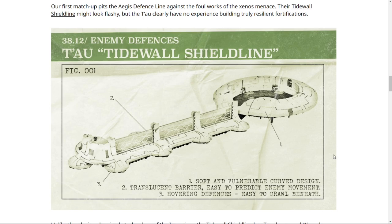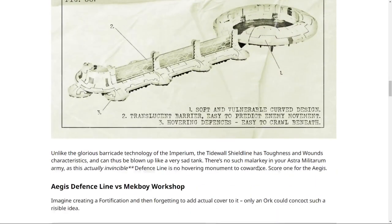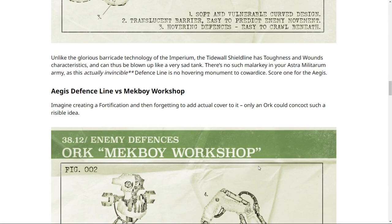The Tidewall Shield Line can be built in quite a few different ways. We see: soft and vulnerable curved design, translucent barrier easy to predict enemy movement, and hovering defenses easy to crawl beneath. Unlike the Aegis, the Tidewall has toughness and wounds characteristics and can be blown up like a very sad tank. The Aegis Defense Line is completely invincible by comparison — no hovering monument of cowardice here. Score one for the Aegis. It's only 40 points and provides some awesome stuff.